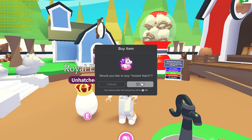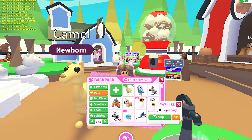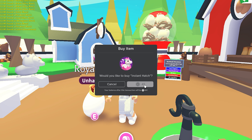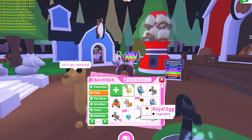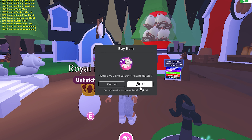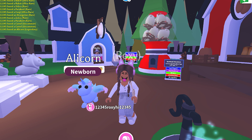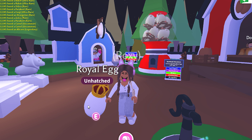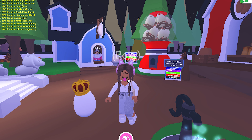We got another parakeet. I thought we'd gotten most of the pets but there are a lot in the royal egg. From all the eggs you can get — cracked egg, normal egg — you can get the same pets from the royal egg, but it's just easier to get legendaries from the royal egg.